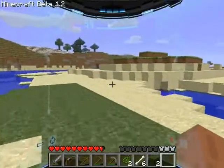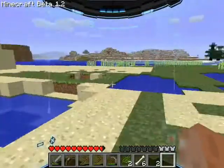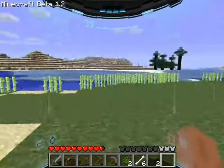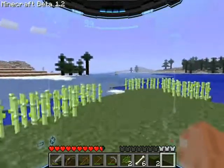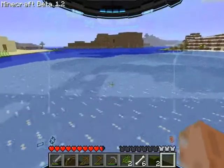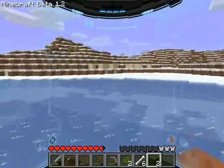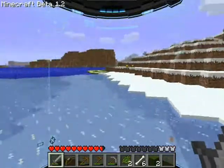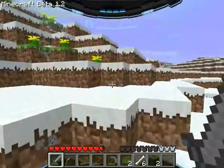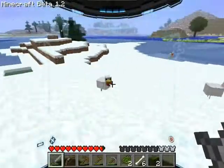Let's go find the chickens. I guess we'll go the other way today, across the glacier. Some flowers I could maybe pick but I've got a lot of those. There's a chicken — chicken, chicken. There's three. Perfect — four chickens.